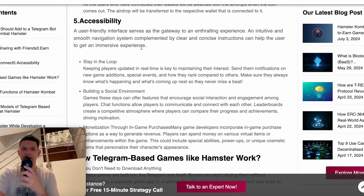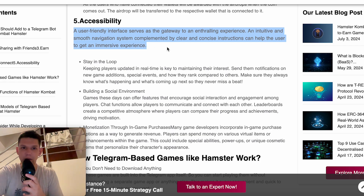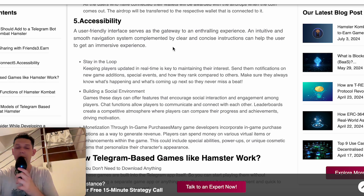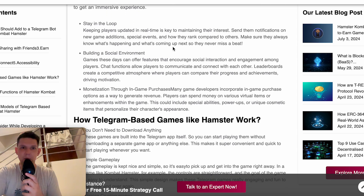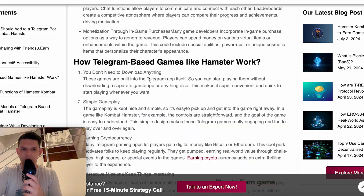And then you have accessibility. A user-friendly interface serves as the gateway for an integrated experience. An intuitive and smooth navigation system, completed by clear and concise instructions, can help the user get an immersive experience. You can also implement features like staying in the loop, building a social environment, and monetizing through in-game purchases.